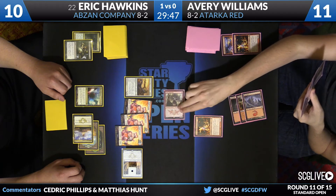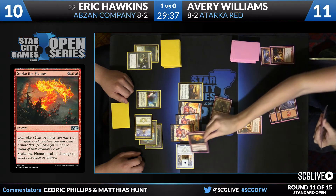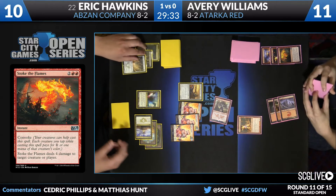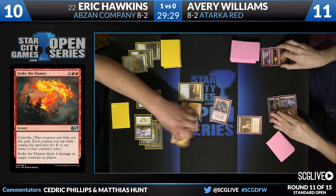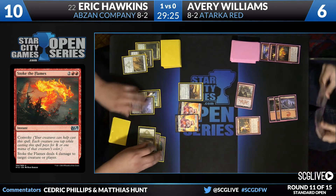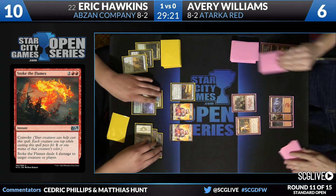The line of 2 Stokes and an Atarka's Command is no longer lethal. Yeah, and I was trying to see if he just plays Atarka's Command for the Skullcrack mode, if he can win. He has to take 2 to cast it — it'll put Hawkins down to 7, and then he doesn't have the ability to cast double Stoke the next turn. Wow, and we said this card could matter. Yep, and boy, did it.